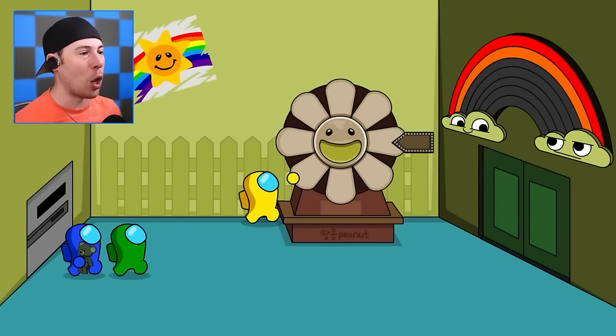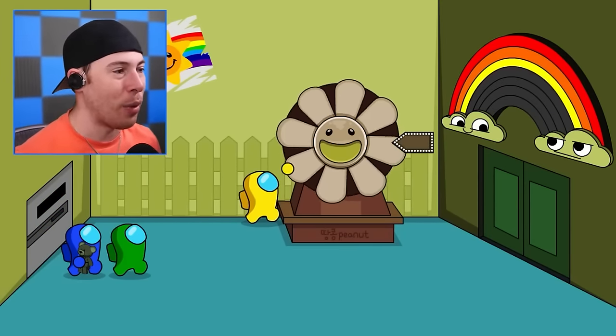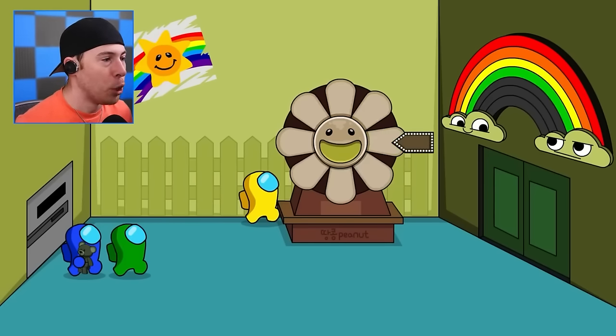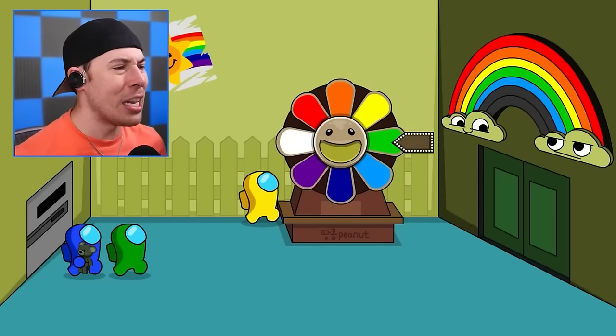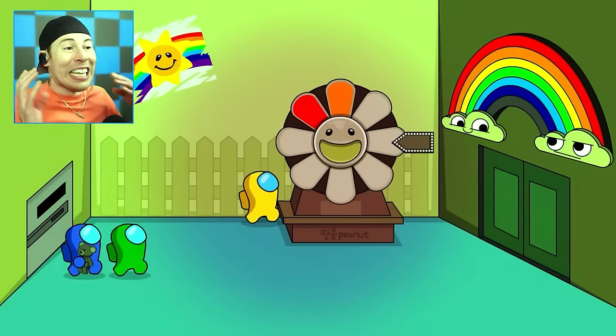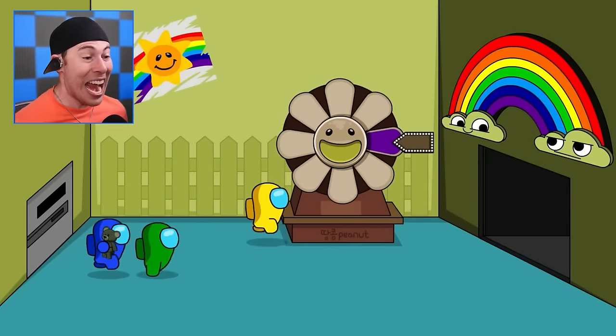Yellow's next — yellow, yellow! Now it's green. We got green right there. Now we need blue, right below. One down. We need dark blue — there we go, perfect. Last one, we need purple. Once we unlock purple, it should open the door for us. And yes, it does!